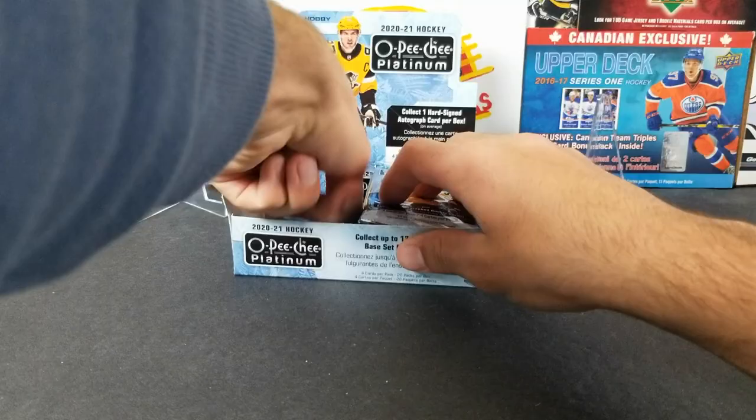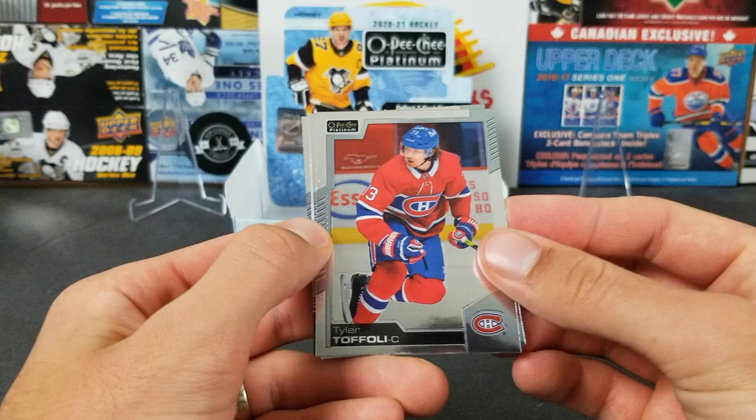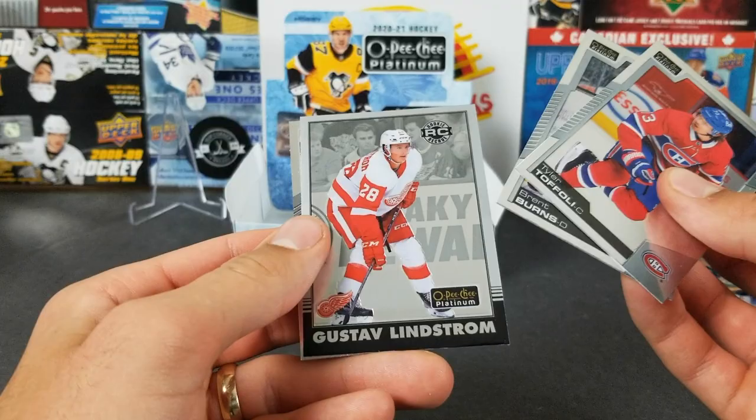Here is our autograph — let's save it. It's a regular base auto, so just gotta hope it's a good player. Tyler Foley, Brent Burns, Gustav Lindstrom retro rookie, and Sam Reinhart. Alright, we're halfway now through our second box.